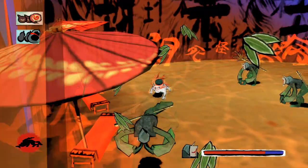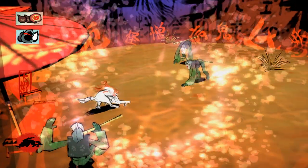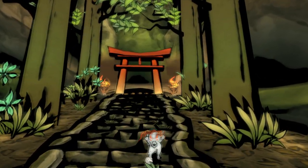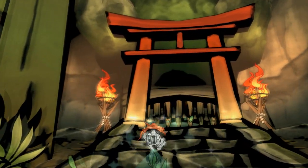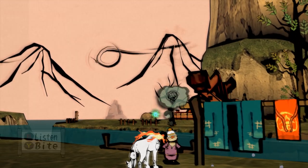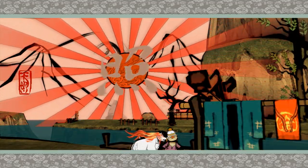Admittedly, the Sumi-e art elements of the gameplay take a back seat to some wonderful platforming, but it almost doesn't matter when the game itself looks this good. Scrolls, temples and cherry blossoms have rarely looked this sharp. There's just something deeply satisfying about that rich, ink-on-paper art style that makes you want to stop and frame every moment. Gorgeous.